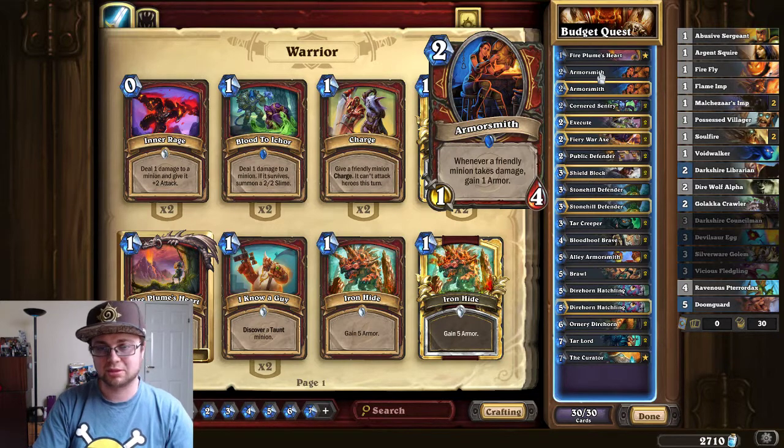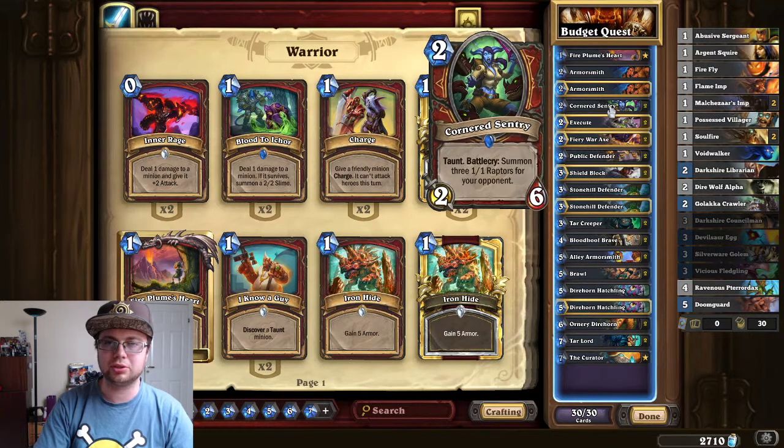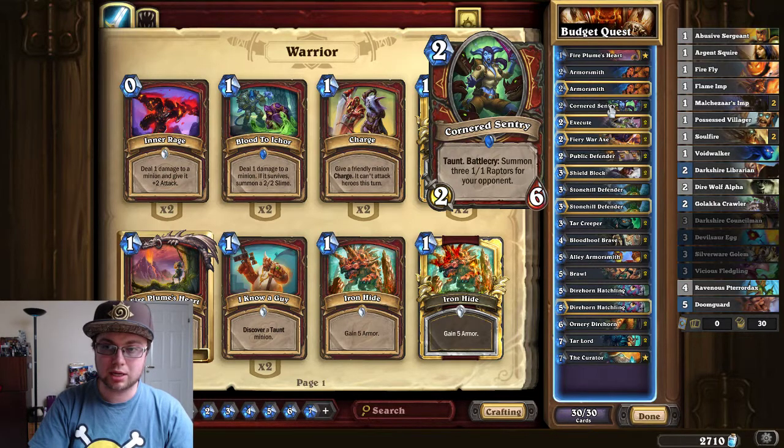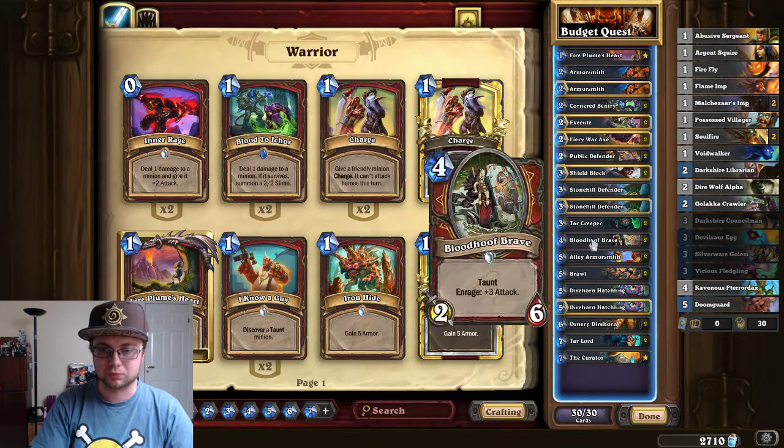I have double Armorsmith, because these guys behind taunt minions will generate so much armor for you that you cannot die. Then we have the new two-mana taunt that summons little 1-1s. This guy goes really, really well with...